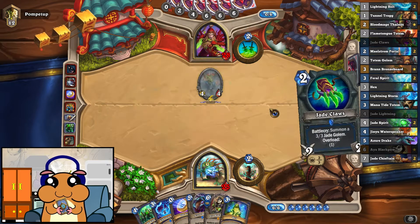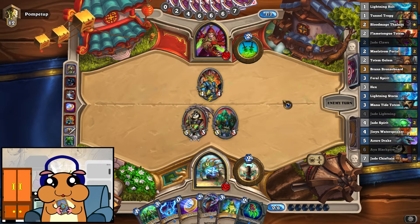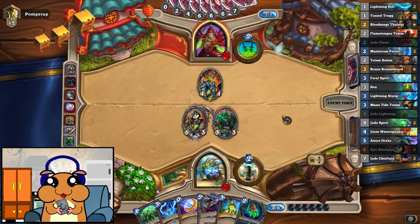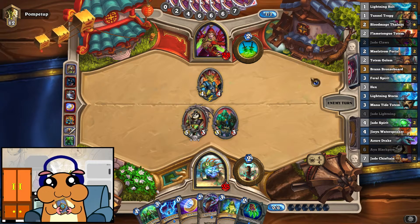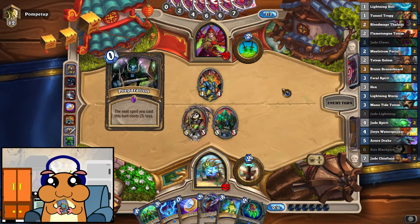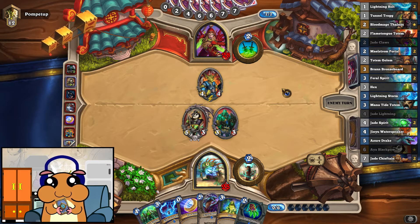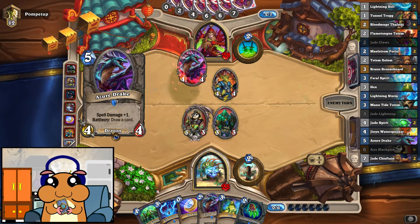Backstab, sure. If he doesn't hide this guy... but he does. He's way too concerned about hiding this guy rather than trading with him. And if he gets a huge minion, because that's what he's shooting for, we can Hex it. So getting a few minions and going face should be good enough. Besides, if he's not able to pull the second Conceal, we can just shoot it next turn and be done with it.